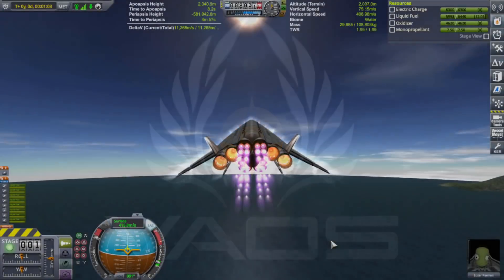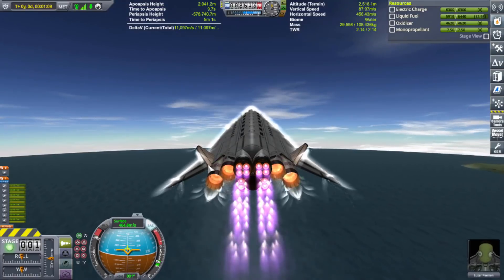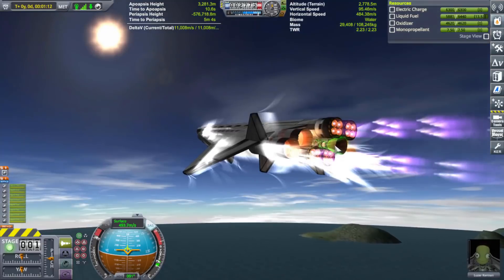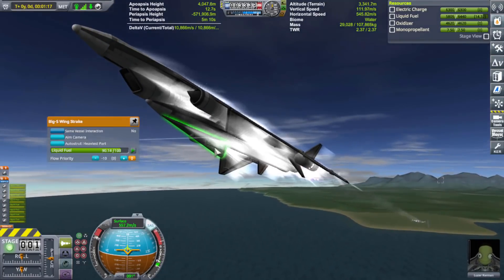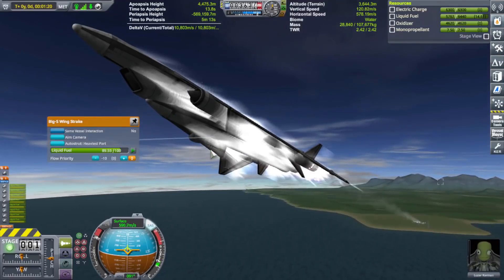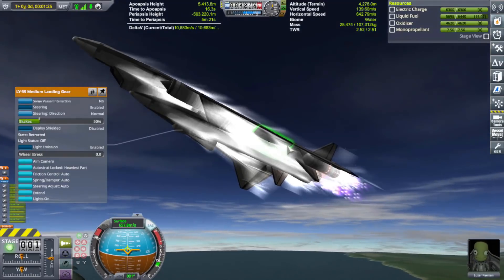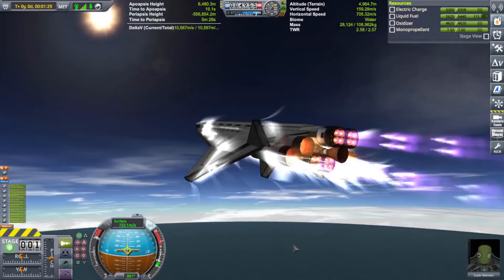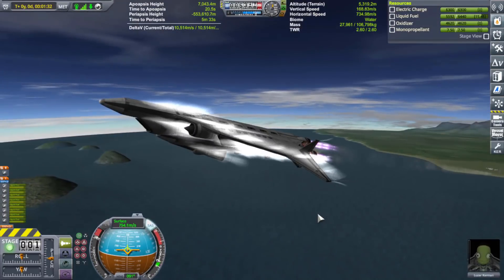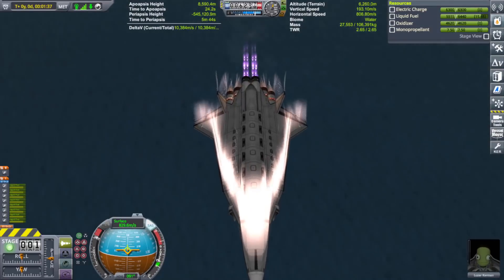Hello everyone, sorry I kind of started without you. I've been working on this vessel since yesterday. I've added two more turbo ramjet engines, a cheetah for operating in space, a big S wing strake full of liquid fuel, and landing gear up front — two large ones and two small ones on the wings just in case it tilted. I took off at about 10 degrees and we're at 700 meters per second and climbing very quickly, so it is turning into a possible SSTO.